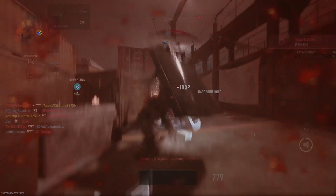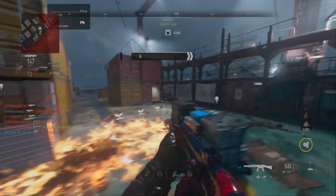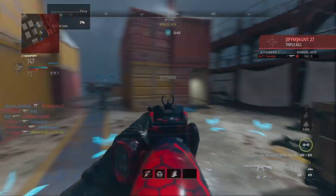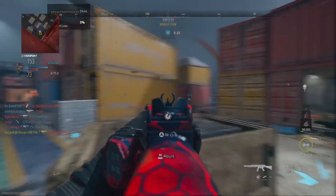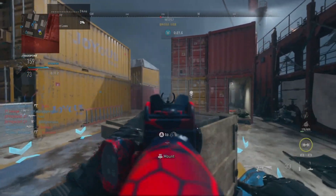Tip number two: take advantage of your ADS walking speed so when you're capping points you won't be caught off guard. There will always be that one player jumping, sliding, or dolphin diving around corners with a shotgun, so watch out for those — you may not win those fights, but the rest you should be fine. Tip number three: keep an eye on your ammo count because you will not believe how fast you run through it and might get caught lacking if you run out mid-fight.